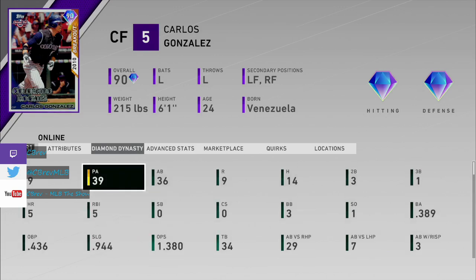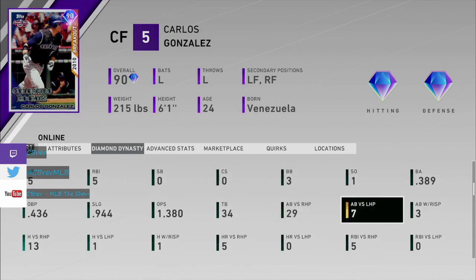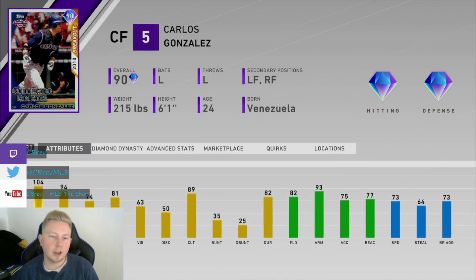.944 slugging is pretty crazy. I did face a large majority of righties compared to lefties, so keep that in mind. But this is not a card that really relies on the handedness advantage, because he does have more power versus left. Overall, highly positive review.